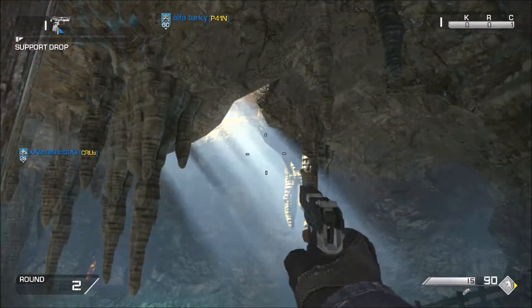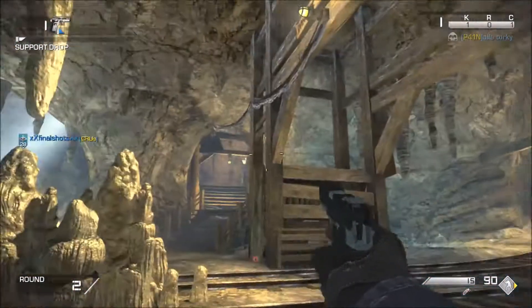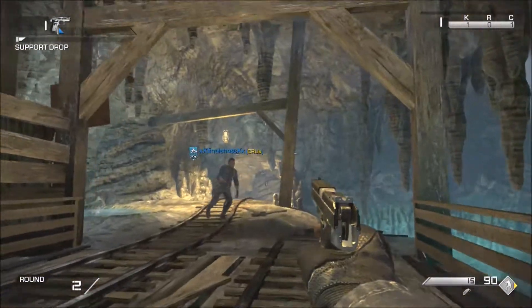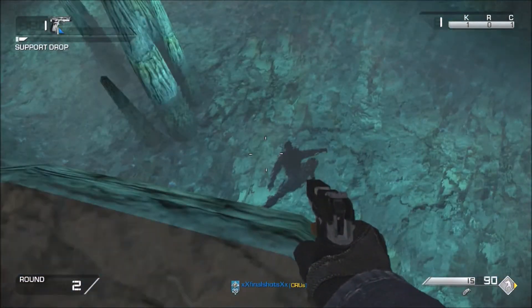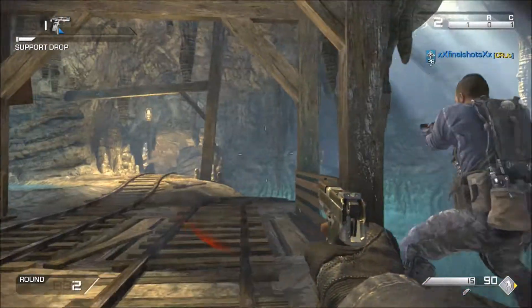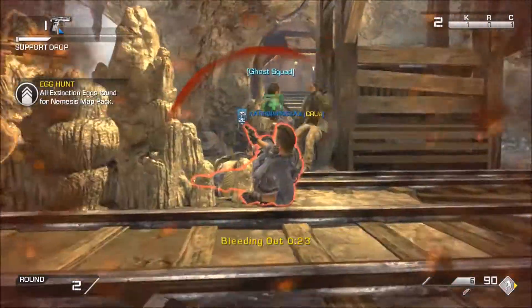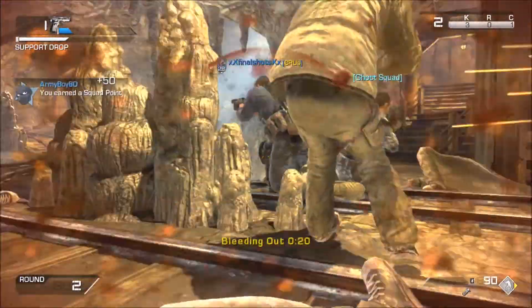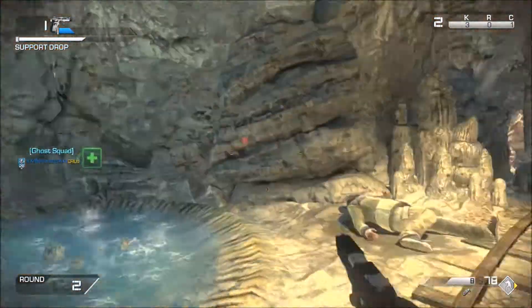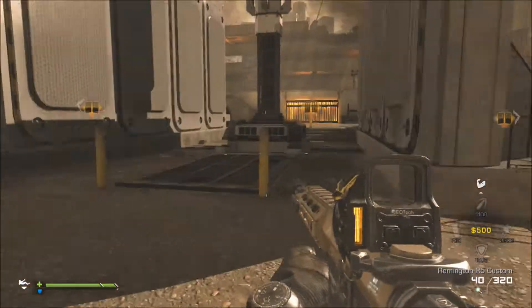There's a bunch of fools headed right at you. It's a 187 on your squad — I got a quick shot. Without all six on the grid, good luck out there. Our lives are in your hands.